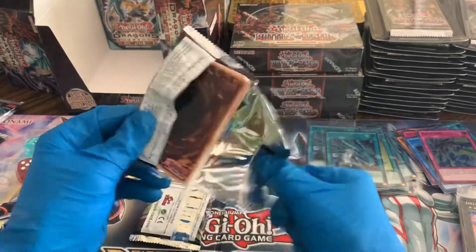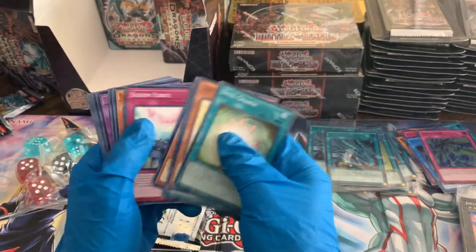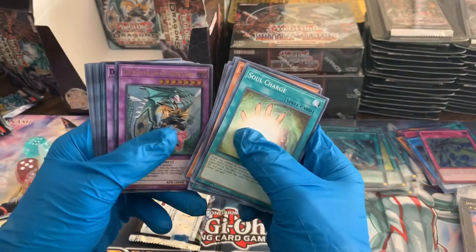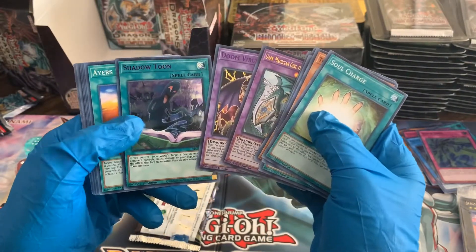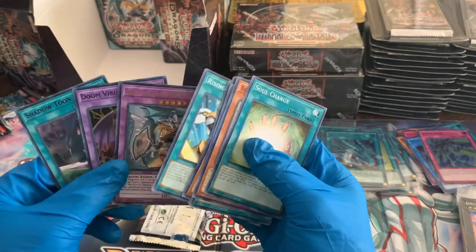We've got almost one of every promo, and from the videos I've seen on these, that's not usually the case — you usually get a lot of repeats. There's a normal Dark Magician Girl Dragon — awesome. Doom Virus Dragon and Shadow Tune — not sure on the Shadow Tune guys, that could be a good one.